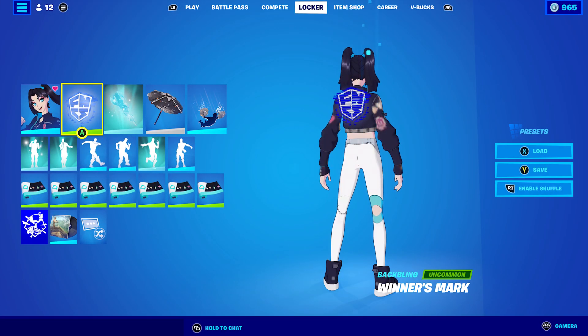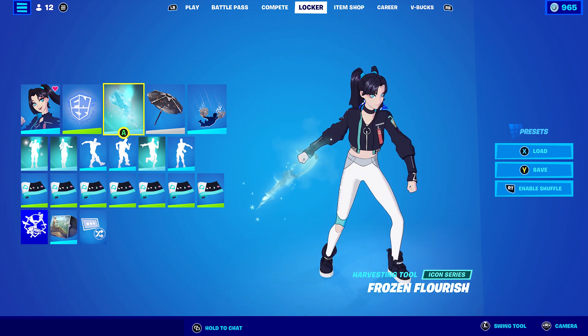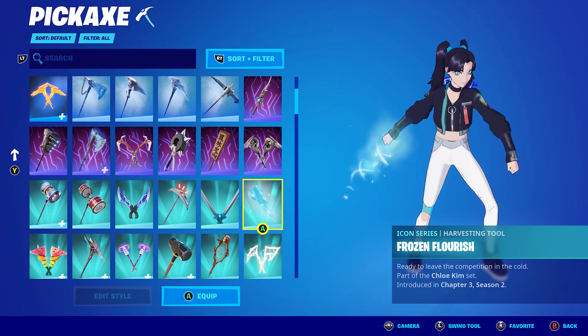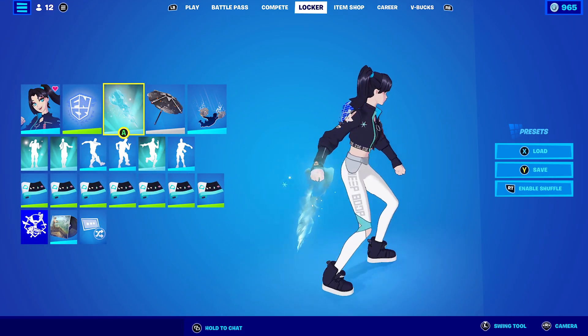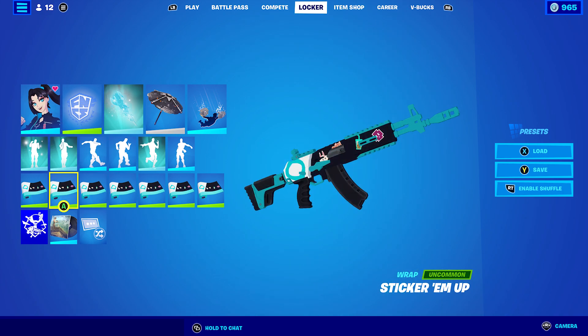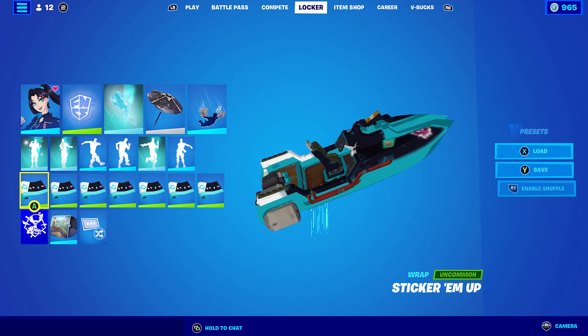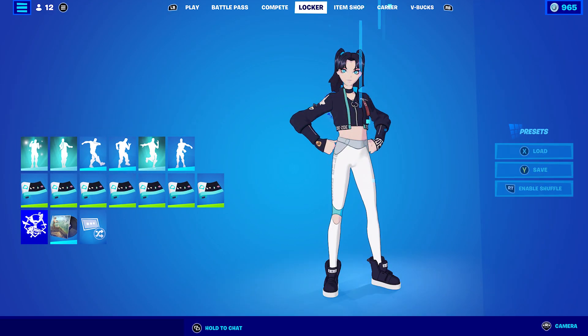For combo two, I have the Winner's Mark — the newest FNCS winner's mark — and I'm using the Frozen Flourish pickaxe from the Chloe Kim set, which is actually a pretty cool pickaxe. The wrap I'm using is Stick Em Up, which is the wrap that comes with the 319 skin. Doesn't look too bad.